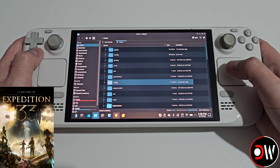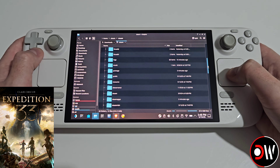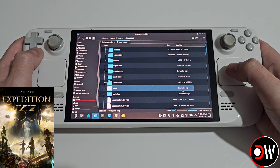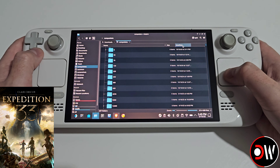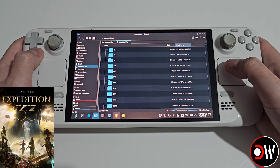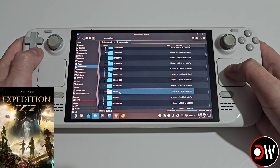From here, go inside .steam > steam, scroll down to steamapps > compatdata, then sort by modified twice and find the numbered folder 1903340, as this is the folder for Clair Obscure: Expedition 33 that we need to place the mod files into.